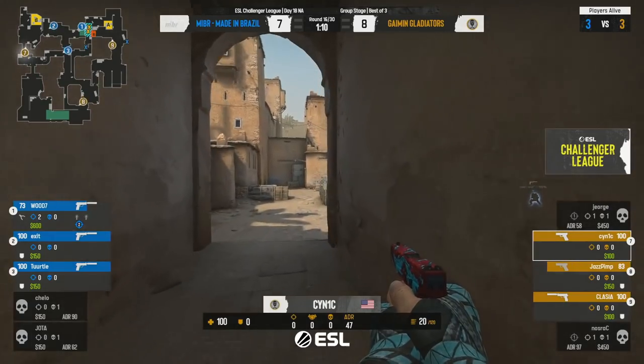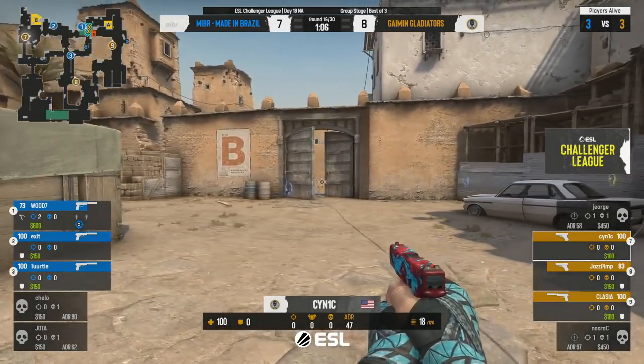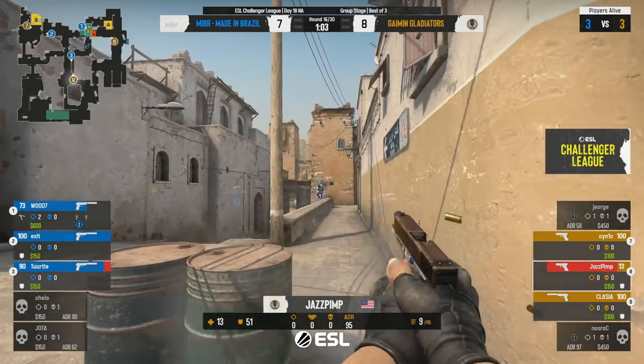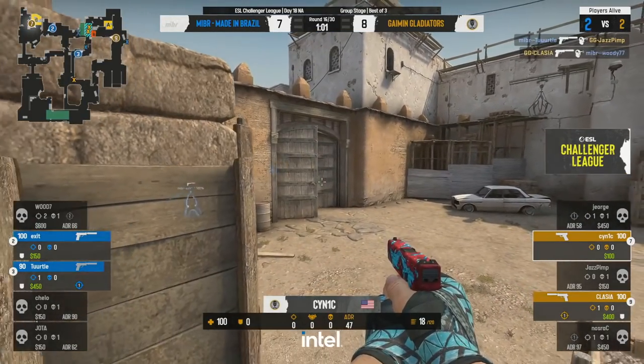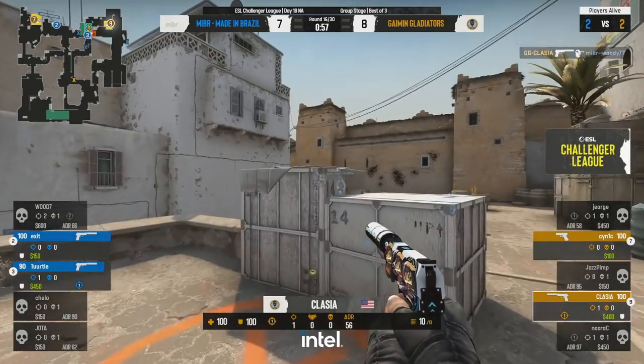He's the only one there towards long. He needs these two players that are both on different parts of the map as well. Jasmine trying to come up mid, and all of his shots are not connecting. Turtle drops him. Classy at least gets one and keeps it at a 2v2.